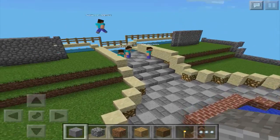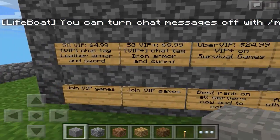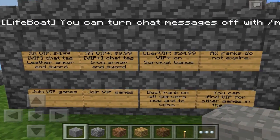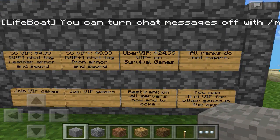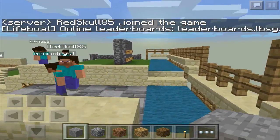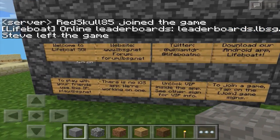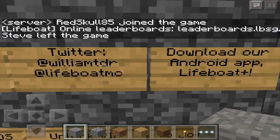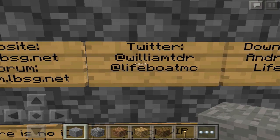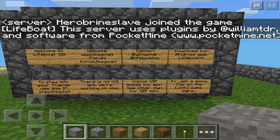It's really quite a nice setup though, because before I showed you guys the lobby system, it was obviously redone. And if you go to the back here, you'll see different information about basically downloading the application on your Android device for Lifeboat Survival Games, and buying different ranks — VIP gives you different setups when you're playing the games. There's one on both sides. You'll also be able to find more information here — for example, Twitter: follow @williamtdr and @lifeboatmc. He's bloody awesome, go follow him.